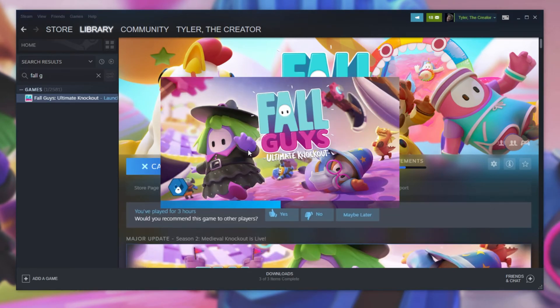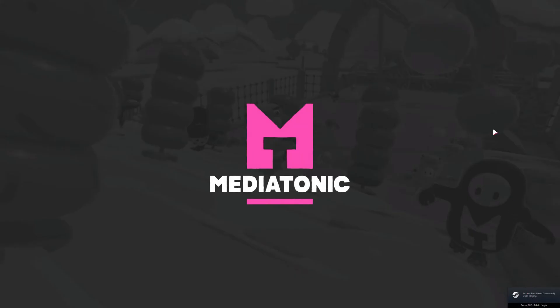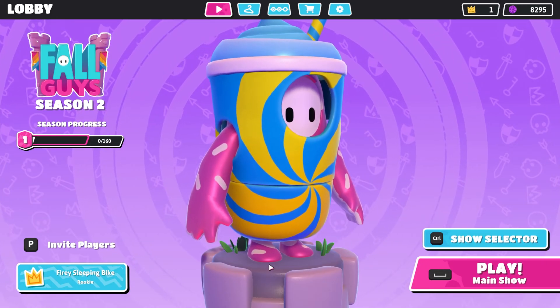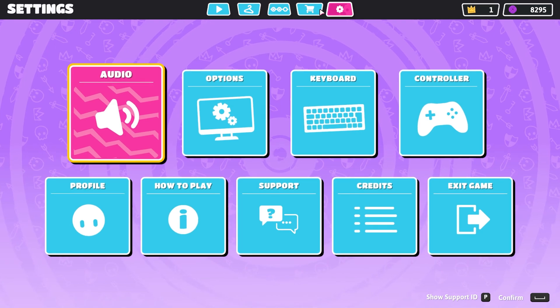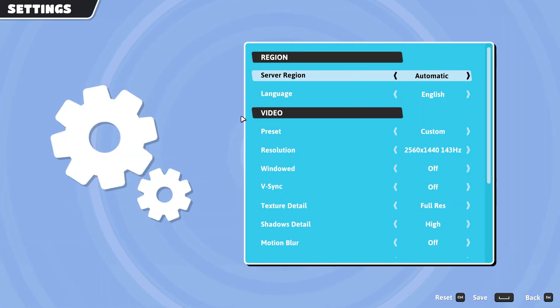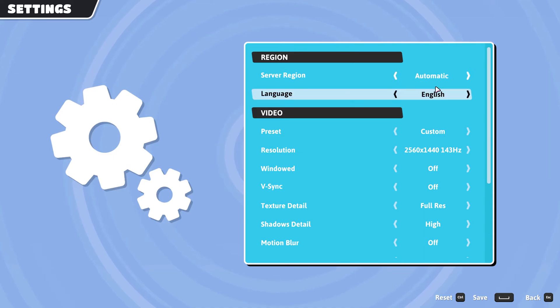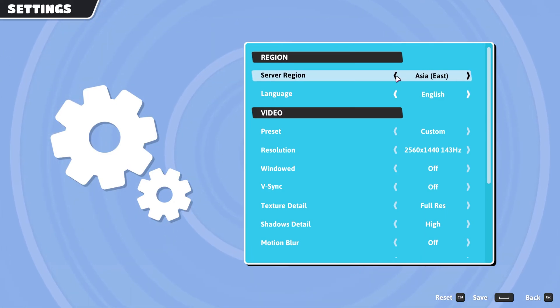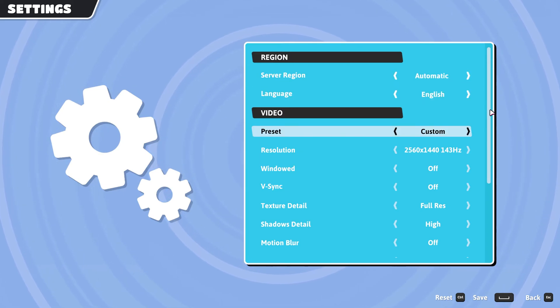Simply launch up Fall Guys. As you can see, I not only have the Steam overlay but I also have the NVIDIA overlay pop-up — that's exactly what I'm talking about. Closing those can help your game launch properly if it's having issues. Now that we're on the main menu, head across to the settings at the very top and then into the Options section. Simply make sure Server Region and Language are either set to Automatic or the local region that you'll be playing in.